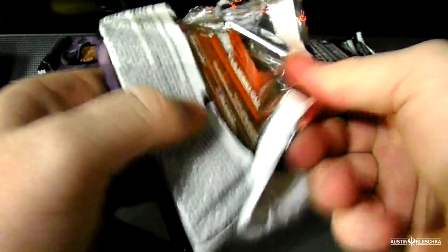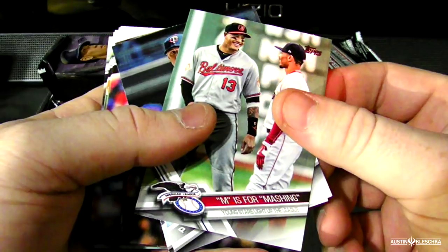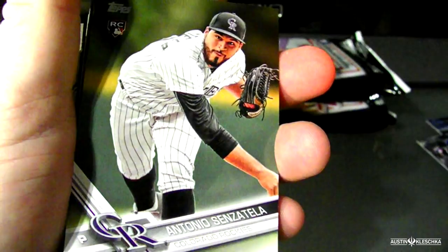We got Uriel right there on the back — is the relic obvious? Nope, doesn't look like it. And a Chad Bell rookie card. Jose Quintana. Got one of these earlier. 'M is for Mashin.' Antonio Senzatella. Cameron Maven.